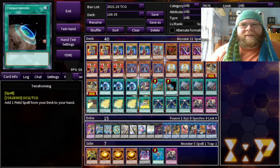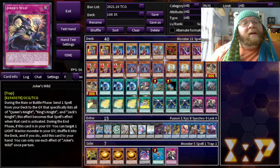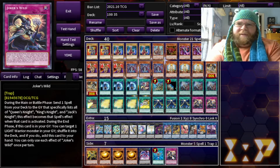You also have Monster Reborn, but I rarely summon things out of the graveyard once I get going. And if you want to be activating Joker Straight from the deck using Wild more often, throw in another copy of that. So that's today's deck — let's go into EDO Pro, show it off, and have ourselves a time with it.